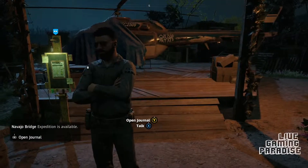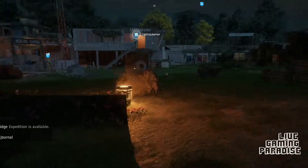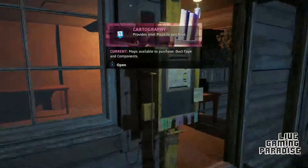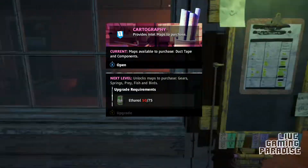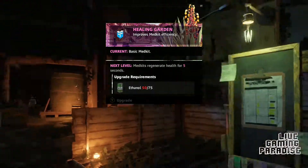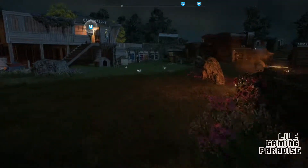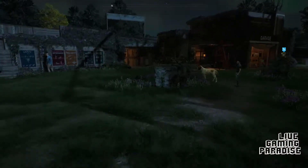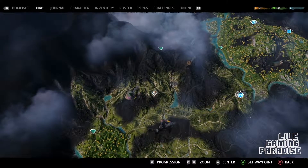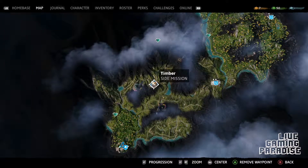Okay, so I got another mission available. But what I want to do in this episode is upgrade a bit more — this one needs 50 out of 75, I only need a few more. That one is 75 as well, and the explosive lab is 100. So let's go and do the other mission — the one with the dog. Nothing else is open, same as before. Let's go do the Timber side mission.